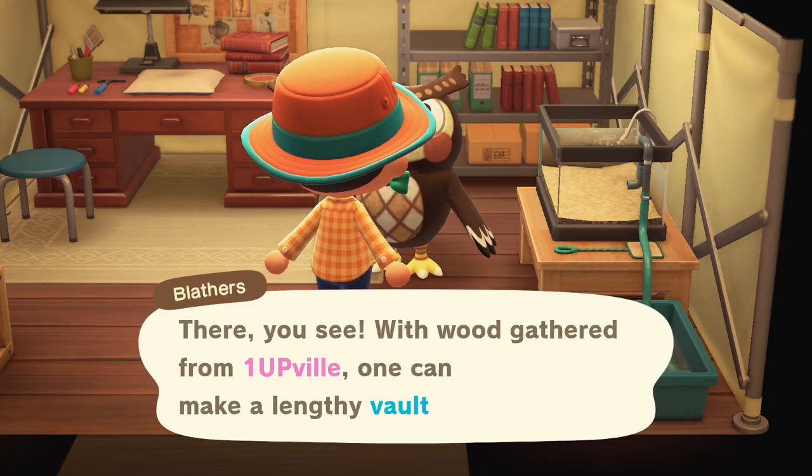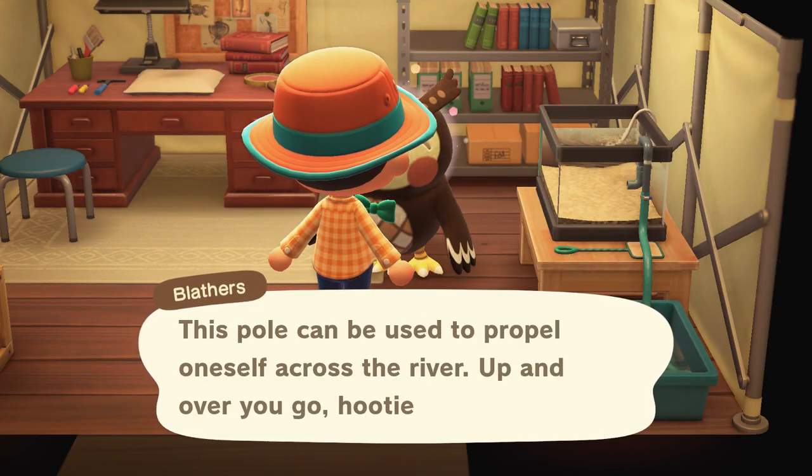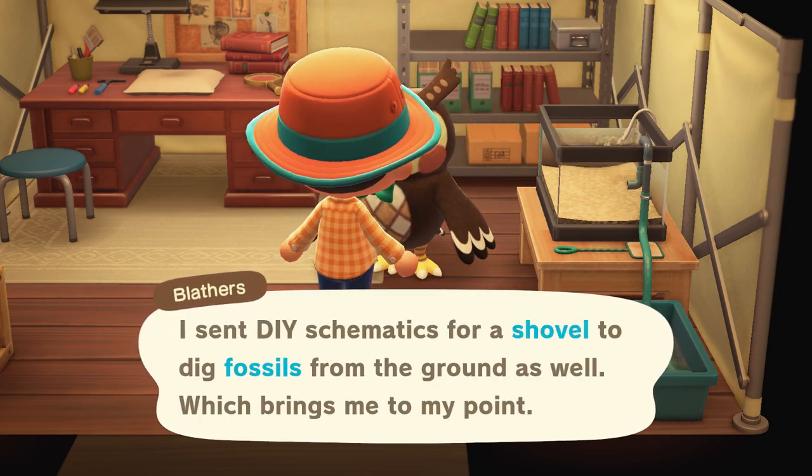Go inside and talk to Blathers. He will give you a DIY recipe for crafting the shovel. In addition to the shovel, he's also generous enough to give you the recipe for the vaulting pole.